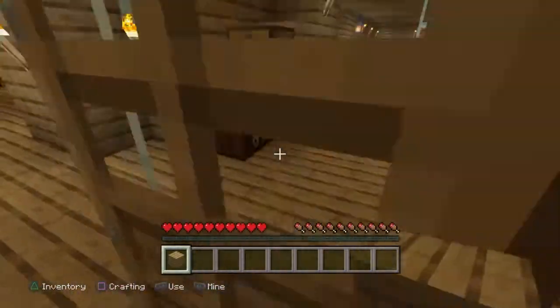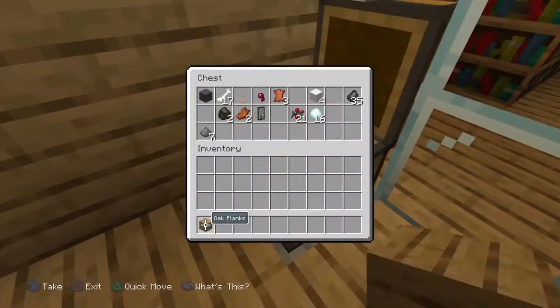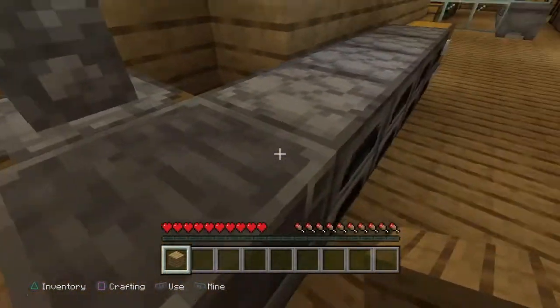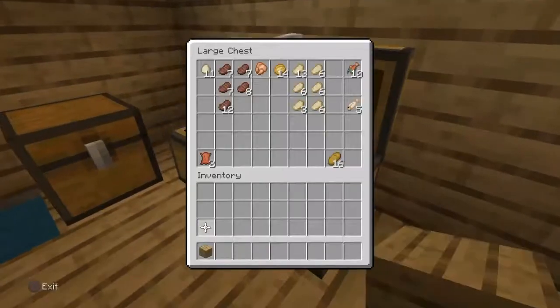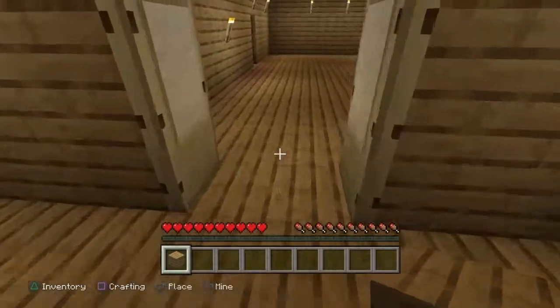We're not gonna do that right now. I like the see-through glass, it's pretty cool. Another random chest over here — that's where I keep all the coal and stuff, that's where I'll be cooking and stuff. All my food, all my vegetables. It's pretty cool.